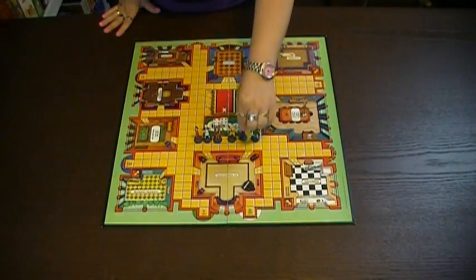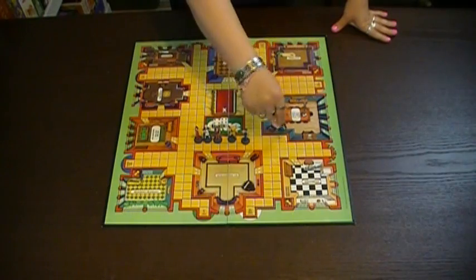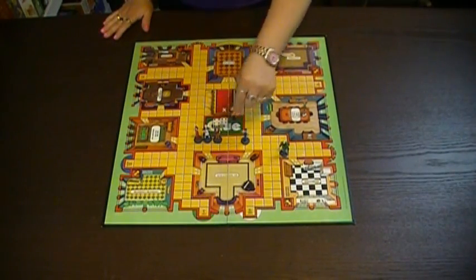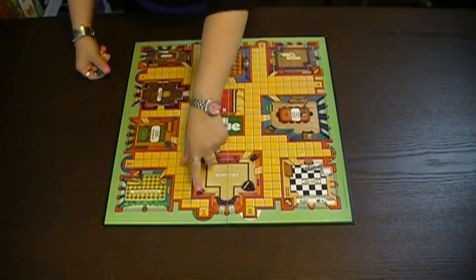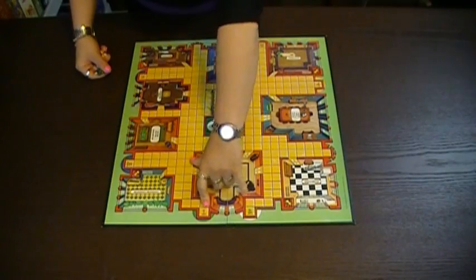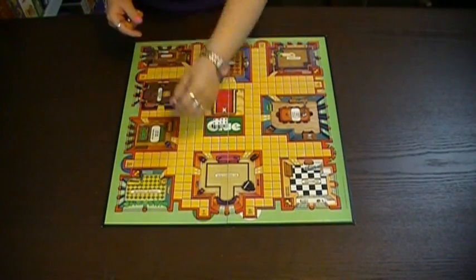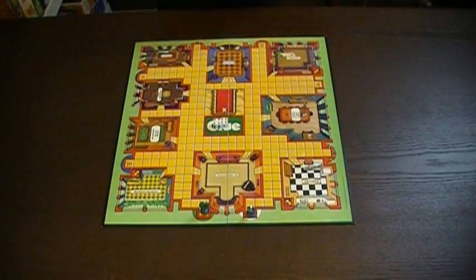Which version do you guys want to play? Well, I'm going to be playing Mr. Green. I'm always Colonel Mustard. Really? Yeah. It's the sideburns. I'm going to play Mrs. White because I don't want to be a hooker. Some, if you notice in the corners of the board, there are starting off points for the characters. This would be Mr. Green's. This is Mrs. White's. And there's Colonel Mustard's.